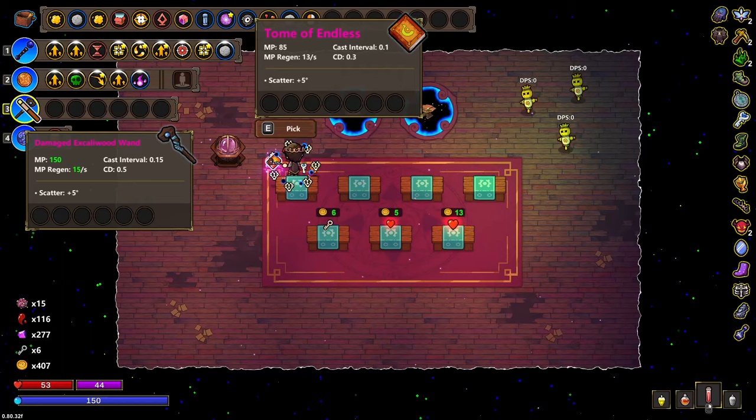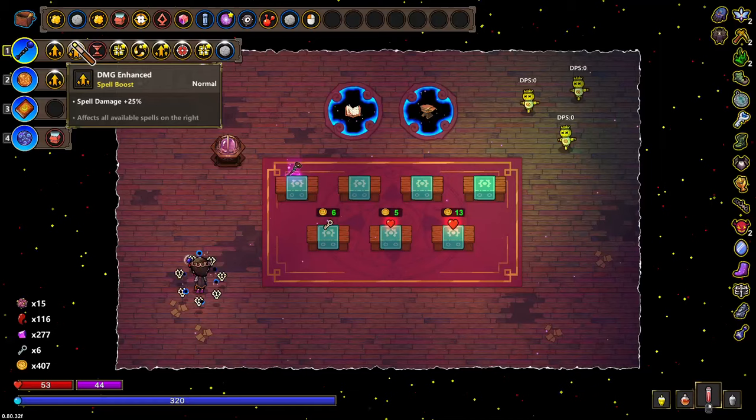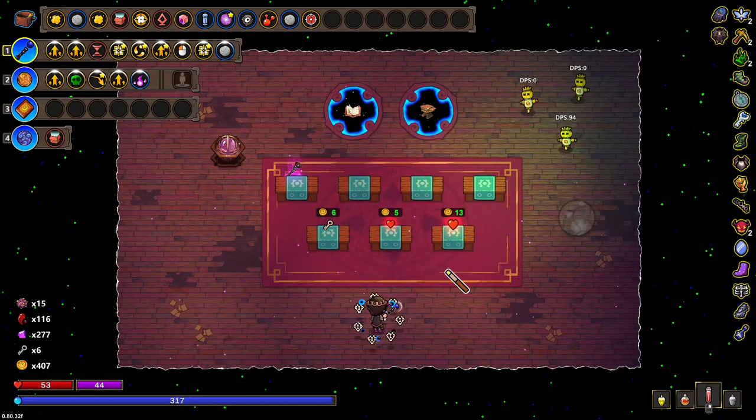We can go to three, switch wands, go back to one. I thought I got extra capacity — I did. They're being used for damage. If we look at the tracking, that's nice. Maybe I take that over this. It's hard to say.